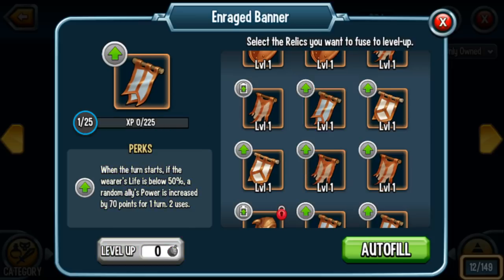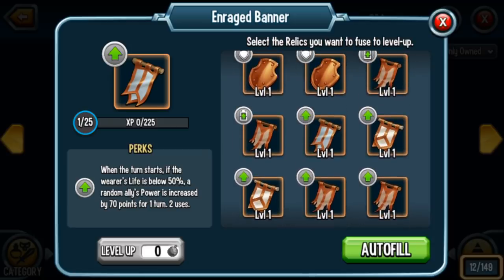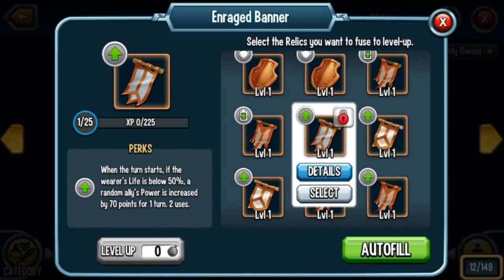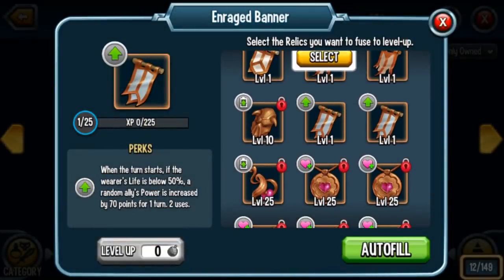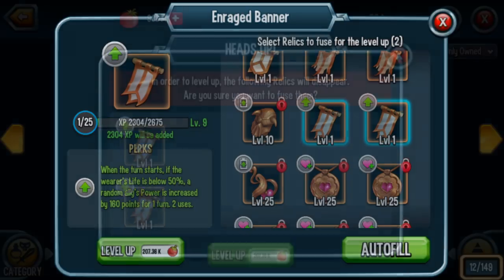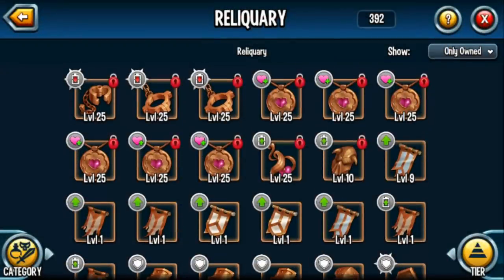If you level up with a relic that is exactly the same, you actually get double the experience. Let me find the similar relic — there it is: 1,152 experience points. Isn't that awesome? So you always want to level up with similar relics. We are going to start our quest of getting one of everything maxed out in this video.